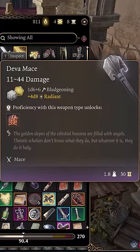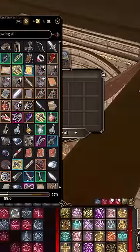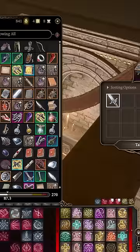This mace is probably something players missed because it cannot be looted like a regular item. To get this mace you'll need to head to the Stormshore Tabernacle and go into the basement. There you'll find the donation chests with items inside.